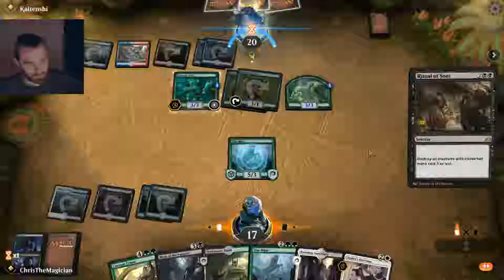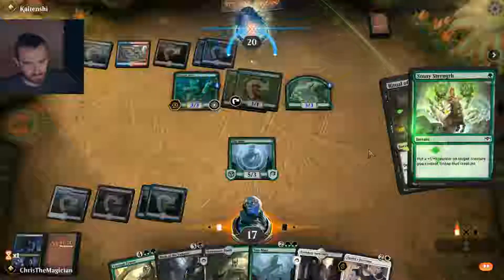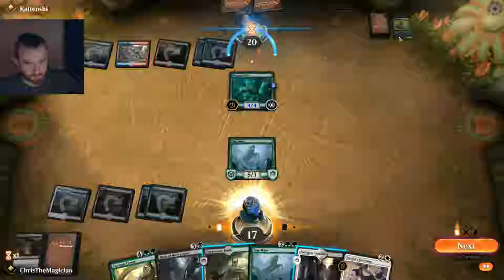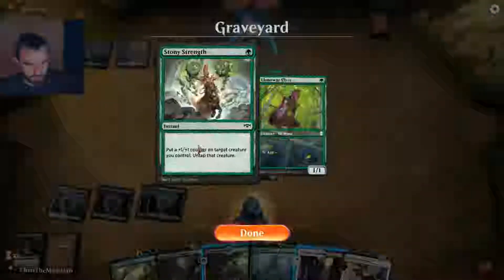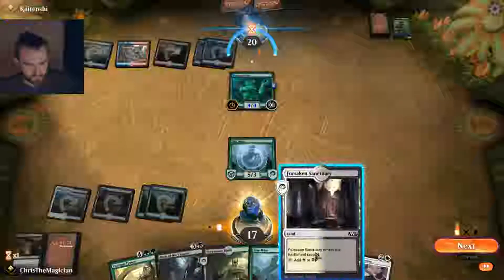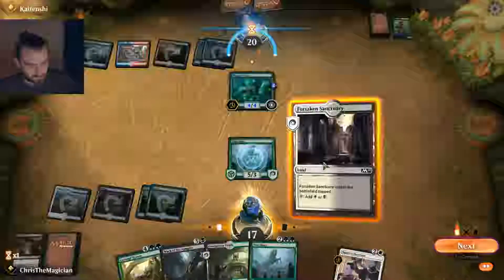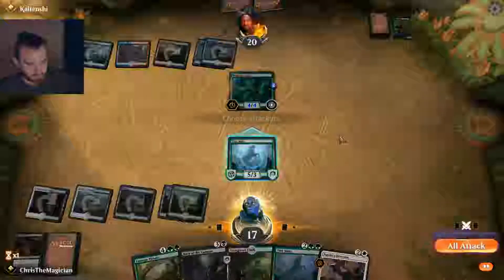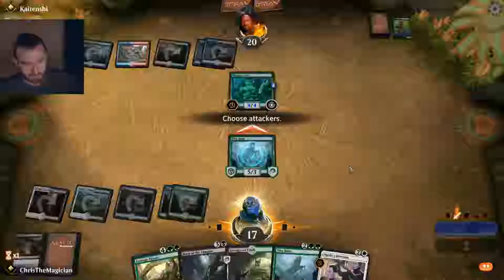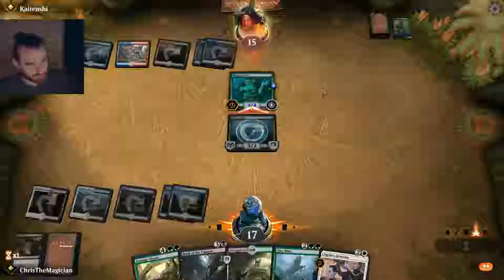A green mana — what does he have? Why does he pump this? I don't get that play really. Can't say I do. Let's attack here — he's never gonna block with Ooze, there's no chance.